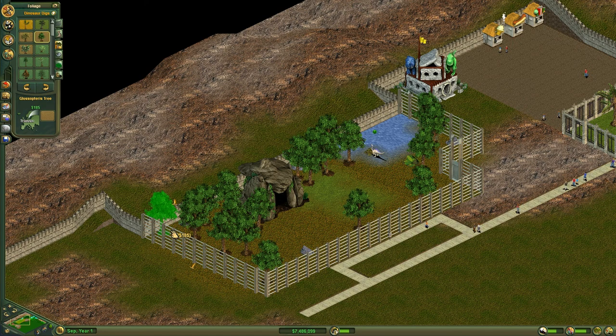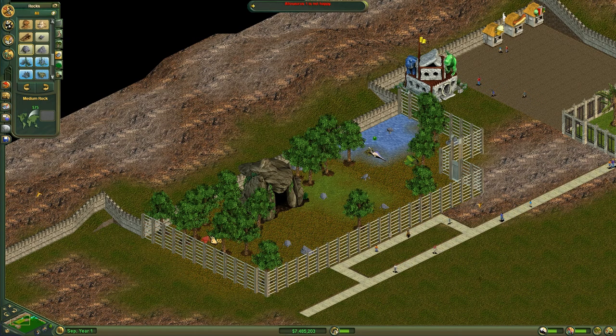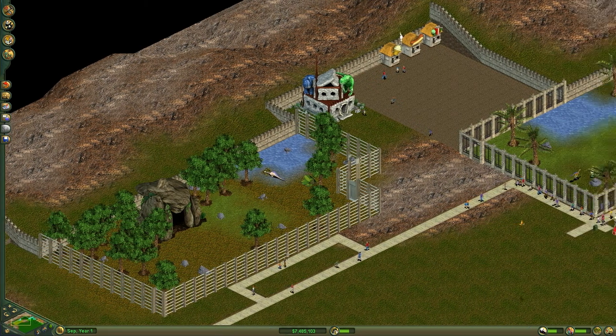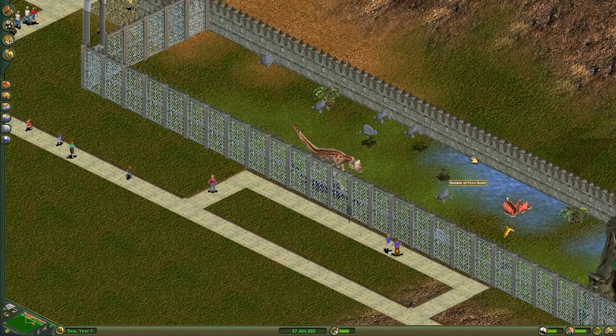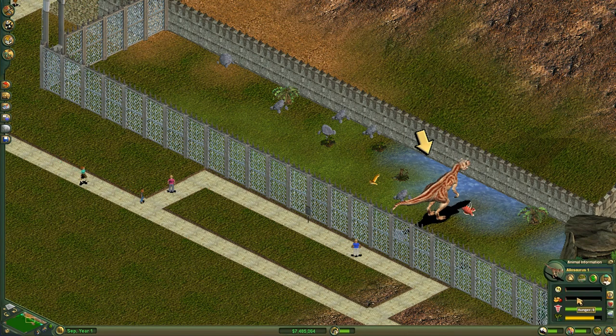Let's find our deciduous trees. He's liking some more trees so we'll keep adding trees here. He's still giving us happy faces — let's try some rocks. He's liking the rocks. We're being told again that our Allosaurus is not happy, but his happiness is going up a little bit and his suitability is at 98, so that's pretty good.